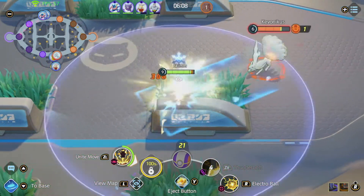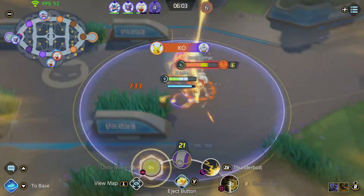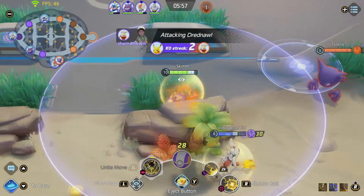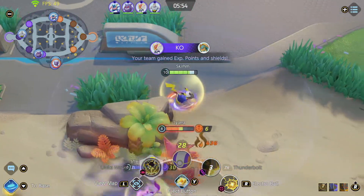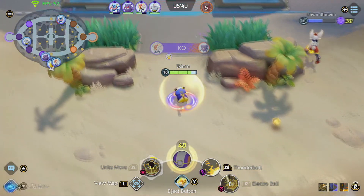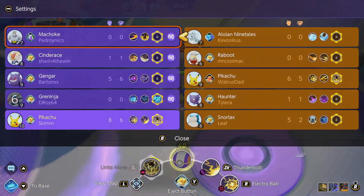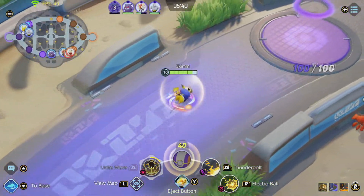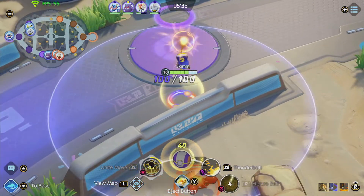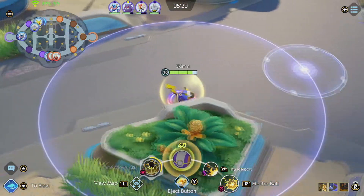I really don't want the enemy to interfere with our objective, so I use my unite move here to protect our Drednaw. With the enemy getting nice and low, I use Electro Ball for that execute damage — the lower their HP, the more damage it does. We're currently sitting at 8 and 6 with a huge XP advantage, doing really well.